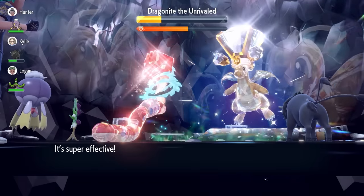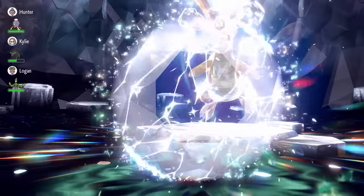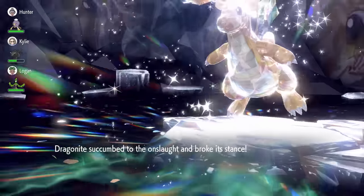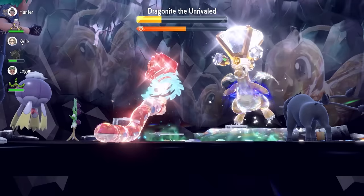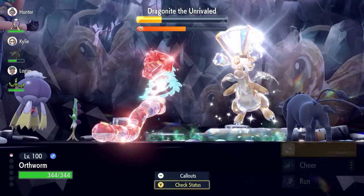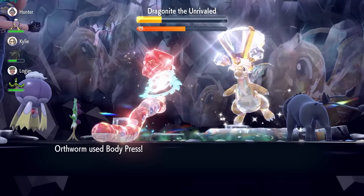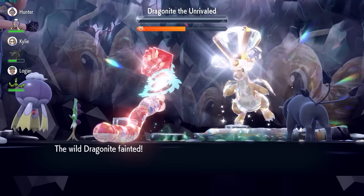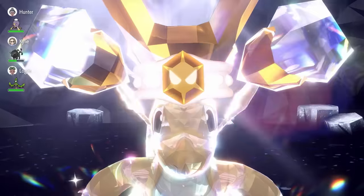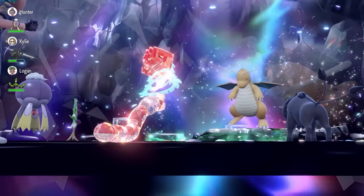That's why I wanted to feature Orthworm — it's very useful especially if you want to farm Herba Mystica over the weekend. Note that Dragonite's Inner Focus ability gives it immunity to Intimidate, so Intimidate cycling from Pokemon like Tauros won't be effective here. Things that will help in this raid are Pokemon like Drifblim, Gholdengo, or those that can paralyze or burn Dragonite. If Dragonite uses more Scale Shots throughout the raid, it makes the end game much quicker.